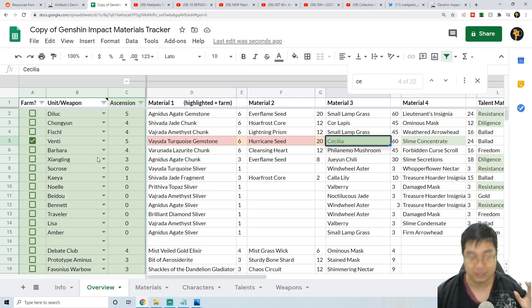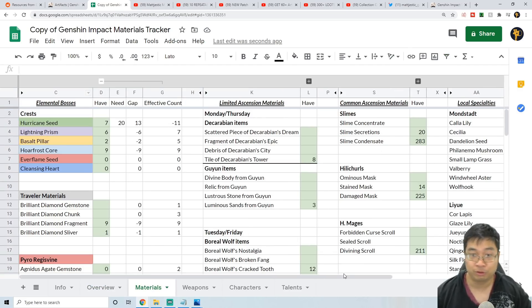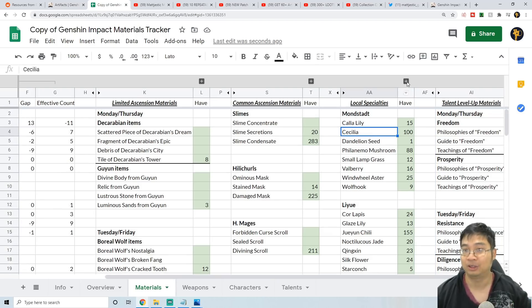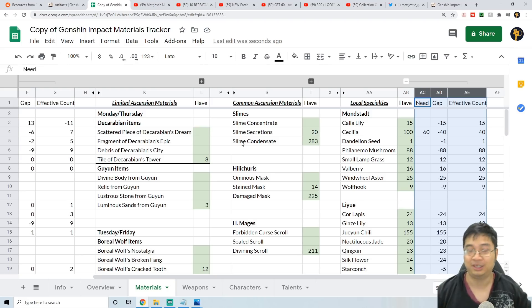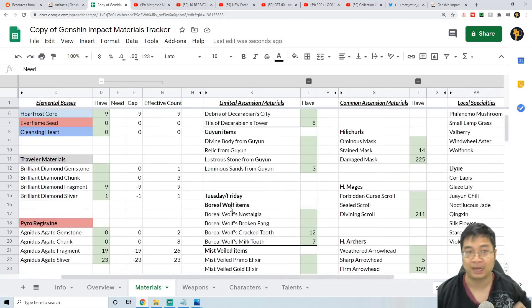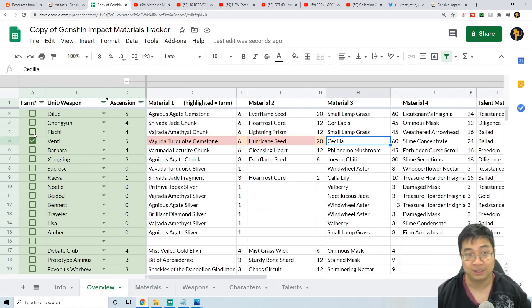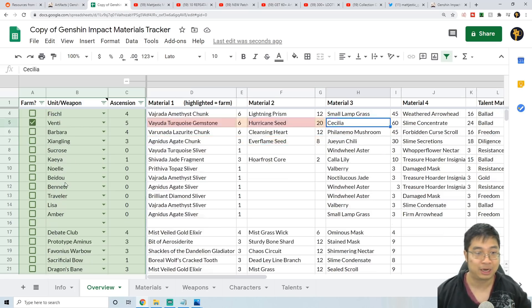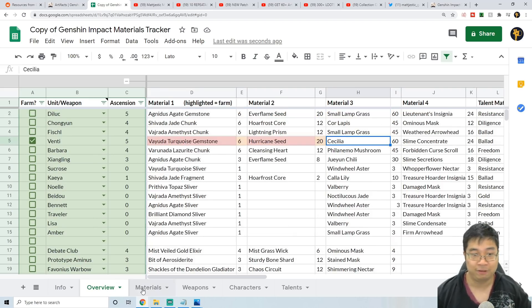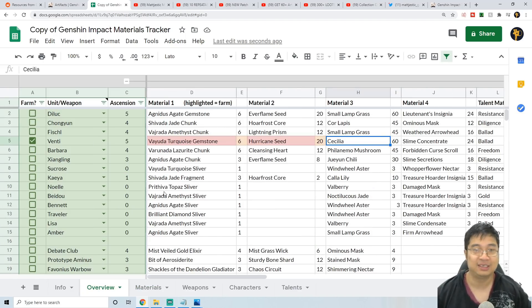I recommend adjusting for all the characters you have and plan for, even the new ones as the Excel author updates them. If you want a more detailed summary, come to the materials section and you can see items like Cecilia flower — after inputting that you have 100, click the plus sign. Obo really did an amazing job tracking everything. It does take a little while to input everything, but it's definitely worthwhile because it lets you track multiple characters at once. For example, if both Venti and Jean need the Anemo Tranquil fragments, the material detail section will tell you that you'll be farming double the amount.